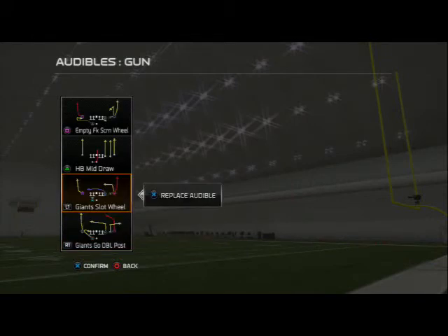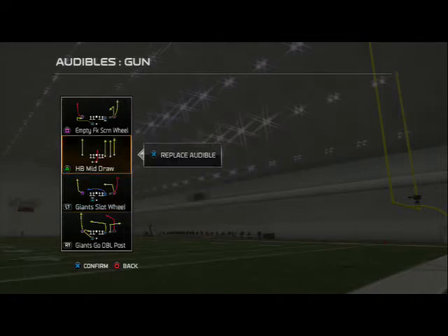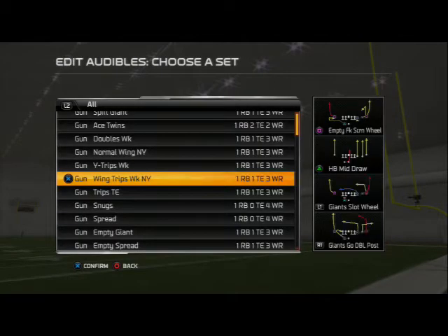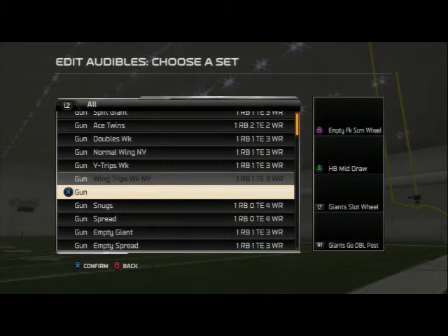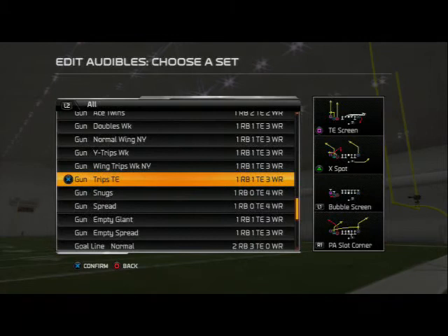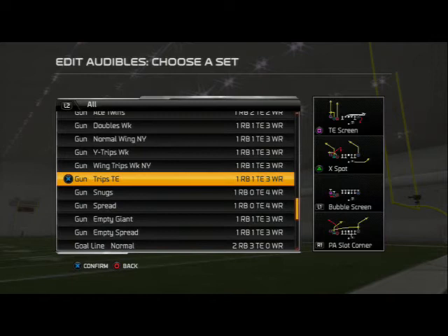Before we get to the running formation, my blitz-beating formation this week is going to be the Gun Empty Giant. If you remember last year, the man-child's problem ran a similar formation out of the Philadelphia playbook, but this is the one in the Giants — I think it's a little bit better. We get the play called Giant's Wheel and also Giant Drags. These two plays are really effective and this is probably the best blitz-beating formation in Madden NFL 25. You're going to torch blitzes with the Gun Empty Giant.